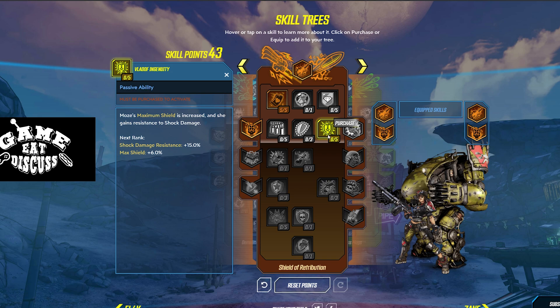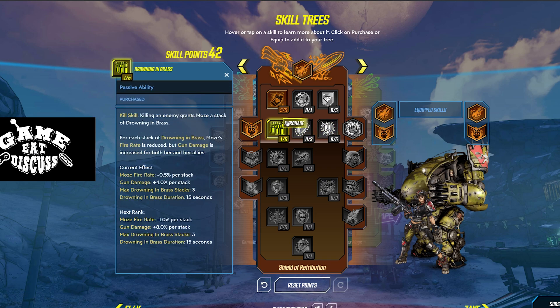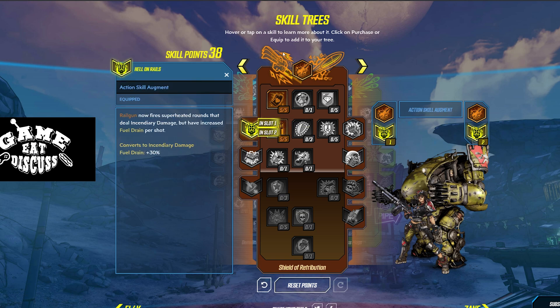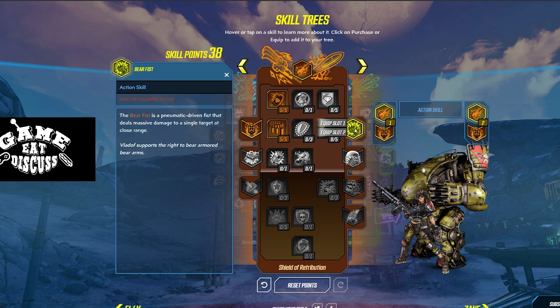If you want to go tanky, it's definitely an option. Personally, I think we're going to go with Drowning in Brass, because even though it reduces your fire rate, that extra damage is just simply amazing. And you will be out of your mech most of the time in this build, so you need to output some damage. Survivability will come later. Over here on the right, we have the Bear Fist — that's for a completely different build. I wouldn't recommend using it in this build; you'll see the major damage coming from your Railguns.